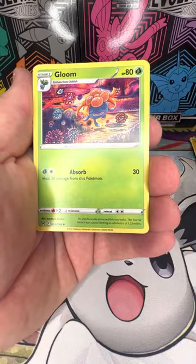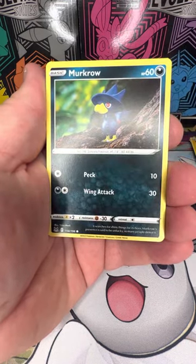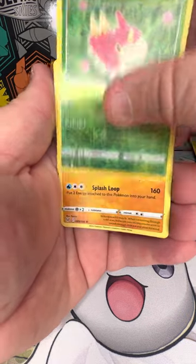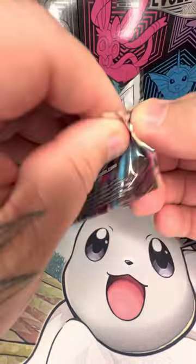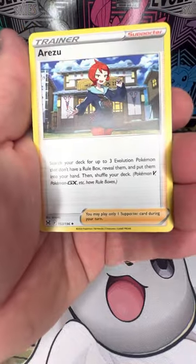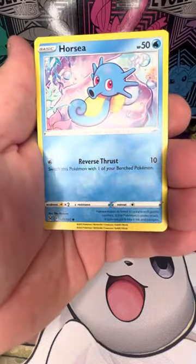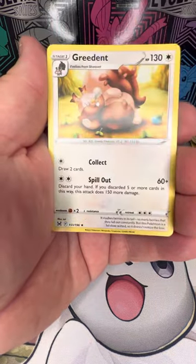Fire Energy, non-holo Poliwrath, Electric Energy, Torchic, Aerodactyl, Porygon 2, Tynamo, Comfey, Horsea, Meditite, Shellos, reverse holo Barbacle, non-holo.